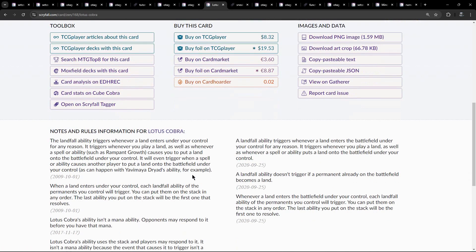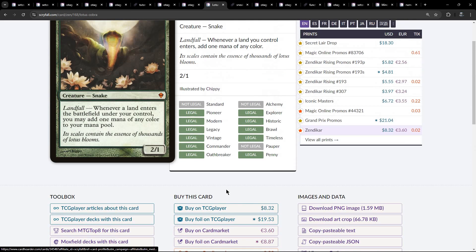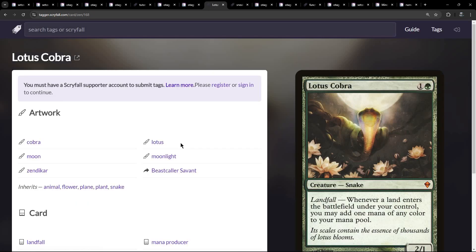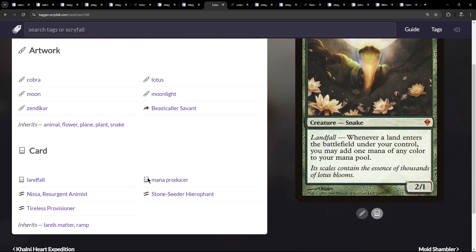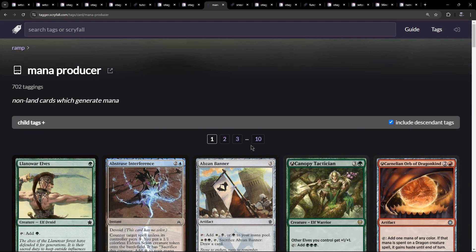Lotus Cobra — there are a number of rules entries here, which we've noticed with the landfall stuff as well. Non-land cards that generate mana — mana producer — 702 cards, something we've definitely looked at before.